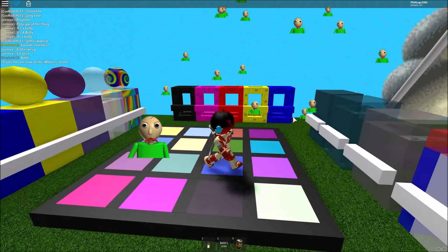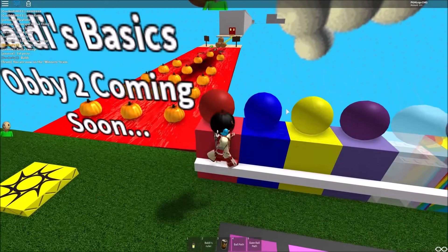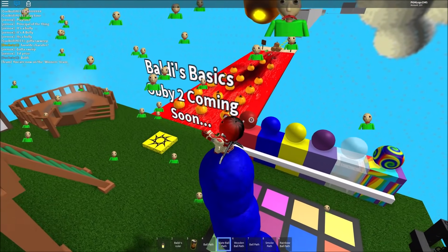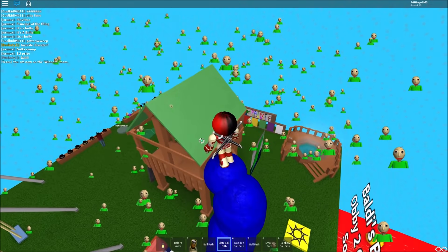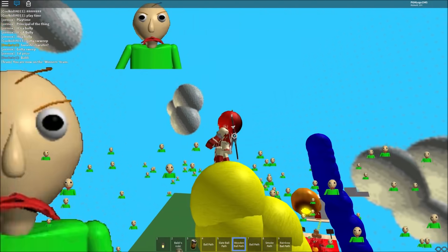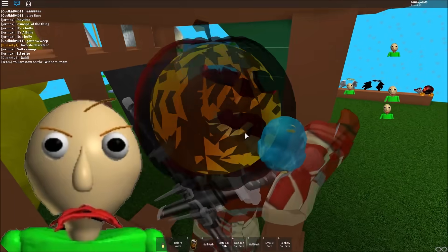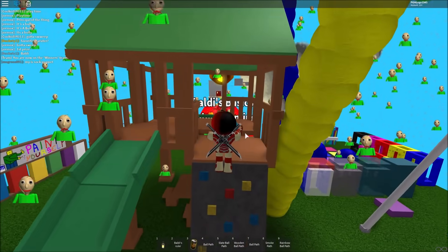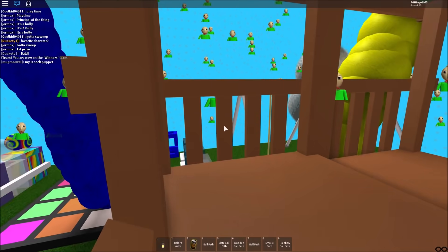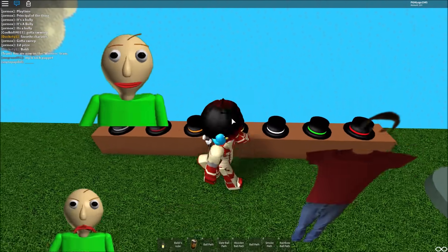All right, we're in this yellow spawn — 'You're now on the winner's team!' Oh yeah, disco floor, Gangnam Style! Let's see what these things give me: a slate, ball path, wooden. Let's try these balls — whoa, that's a lot of blue balls! What about this wooden ball path? It's raining Baldies — I love that! Slide — and whoa, there's a little table down here. Is this a climb? Oh yes, definitely! Baldy's Basics Obby 2 coming soon!